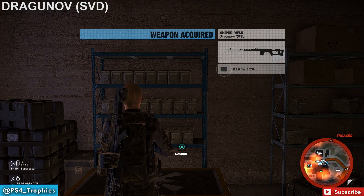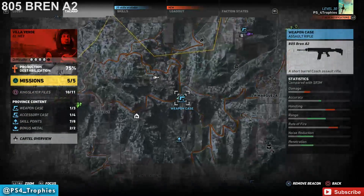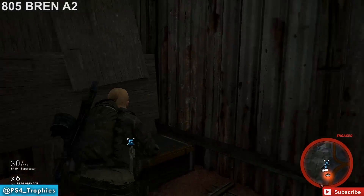Next up we're going to find the 805 Bren A2 — it's an assault rifle. I haven't used this weapon so I'm not entirely sure how good it is.